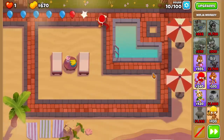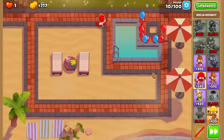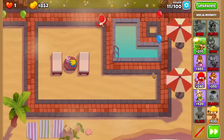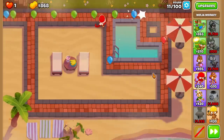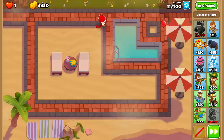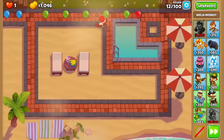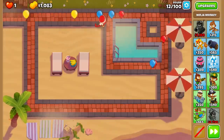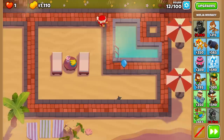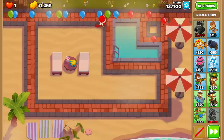One of the most interesting ones to me is to get to round 100 in Deflation — it's actually an achievement if you haven't done it before. It's quite difficult. $20,000 is not a lot of money to get started. The main thing is almost always the hero you're going to use is going to be Churchill, because it's all about spending the least amount of money to get the most amount of popping power. Churchill is $2,160 — he is expensive to get started, but once he gets rolling, he is going to be the most effective popping power tower for the money spent in the entire game.